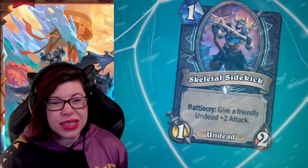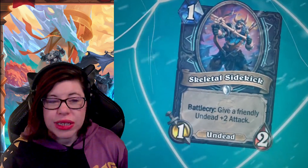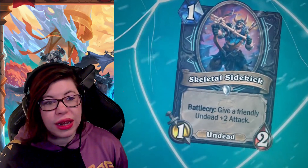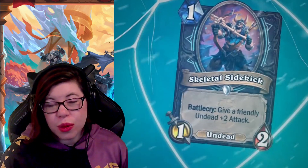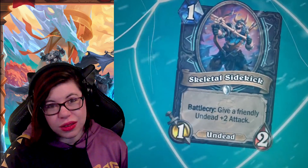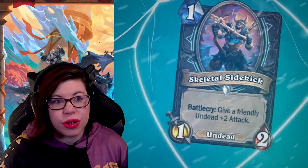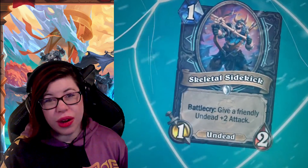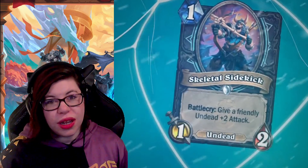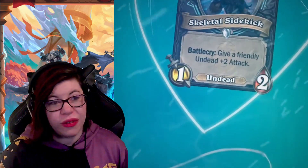Next up is Skeletal Sidekick — a one-mana 1/2 Undead with a Battlecry: give a friendly Undead +2 Attack. This can work with the hero power, since the 1/1 with Charge it creates is an Undead. That said, the token only dies at the end of the turn, so the attack buff would be temporary. There are a lot of undead units though, so this might pop up somewhere. It seems fine.